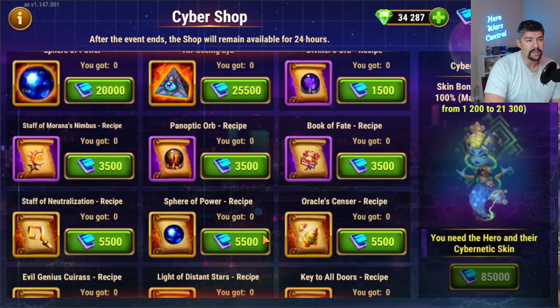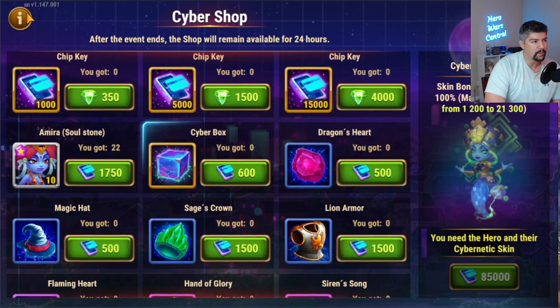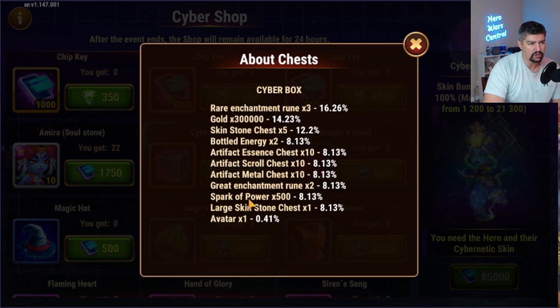I'm not sure about the efficiency of specific items — if you know which one is more efficient, let me know in the comments. But the cyber boxes, people keep telling me they've been updated to be super handy. A good chunk of the higher-rate items — artifact essence chests, scroll chests, metal chests, enchantment runes for glyphs, skin stone chests — all of these are great items we need literal millions of. Once you get the avatar out of the loot pool, the only bad resource you could get is gold. I don't think you can go wrong just spending everything on cyber boxes.